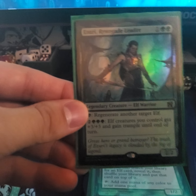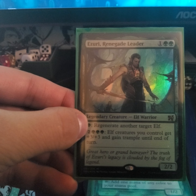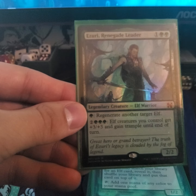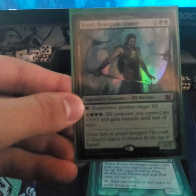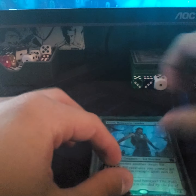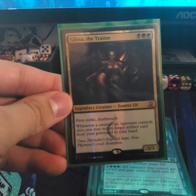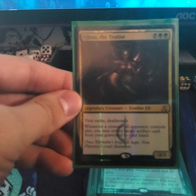Elvish Azuri, Renegade Leader — regenerate another target elf by paying one forest. Pay five forests and elf creatures you control gain +3/+3 and trample until end of turn.